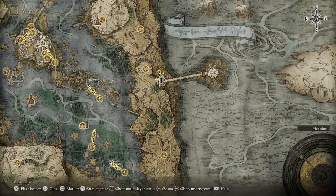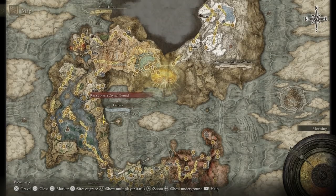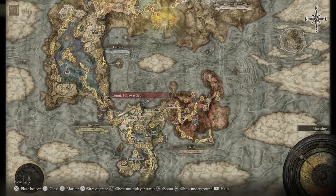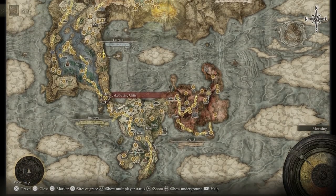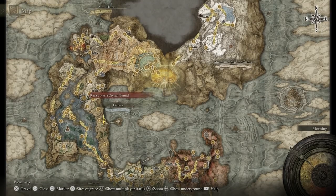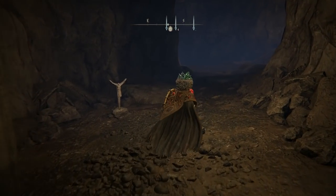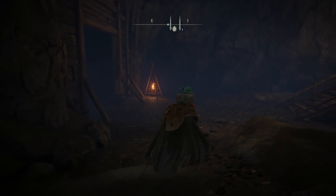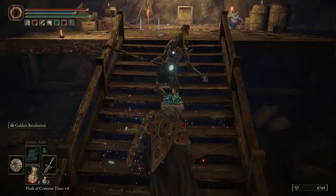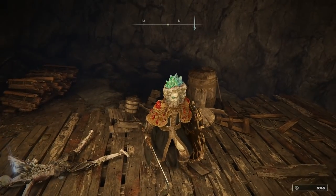Go ahead and open your map. I'm actually up here at the study hall, but we don't need to be there. We actually need to go up here to the Raya Lucaria Crystal Tunnel. If you haven't discovered that yet, you're going to come straight from Stormveil Castle and you're actually going to be following this path all the way up to Raya Lucaria Crystal Tunnel. Within the tunnel, you actually have to beat the boss in order to get the ball bearing, and I do believe that Tag has already done this one.